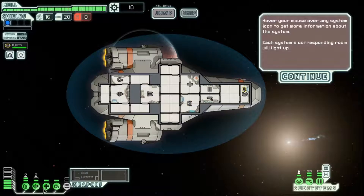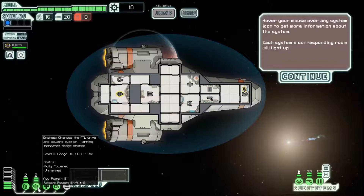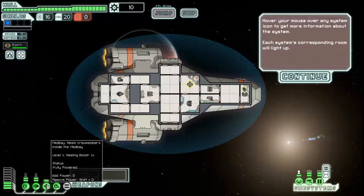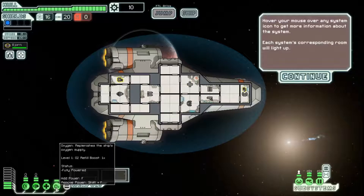Hover your mouse over any system icon to get more information about the system. Shields sustain projectile locking. Manning increases the shield recharge speed. Related to one shield error. Status: fully powered, unmanned. Power shifting okay.